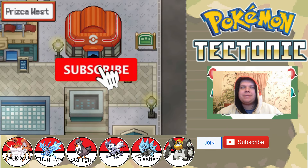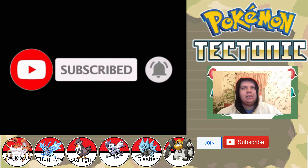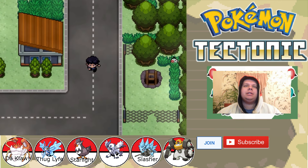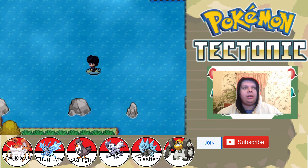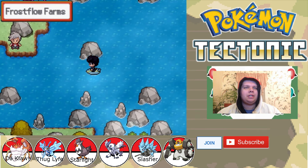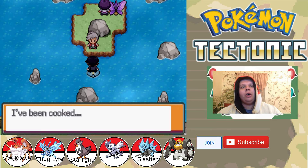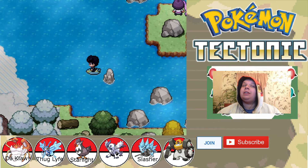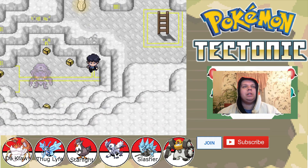Hey guys, welcome back to another episode of Pokemon Tectonic Nuzlocke. Last time we took out the Rayquaza Avatar, and now there is only one Avatar left for us to deal with. And that is the Genesect. A lot of new trainers have been added to the overworld, because I believe this is the game's final update.